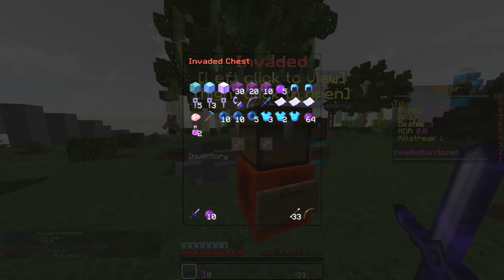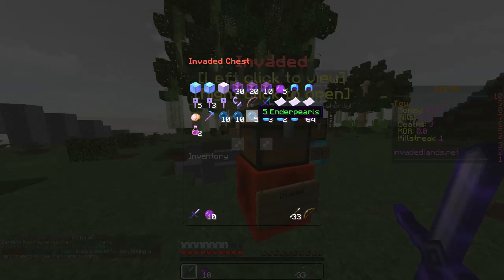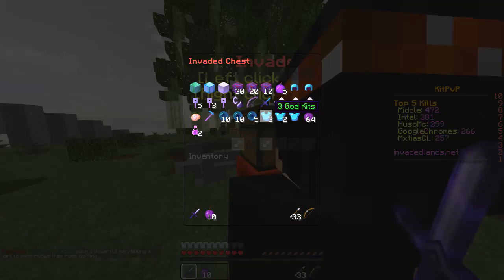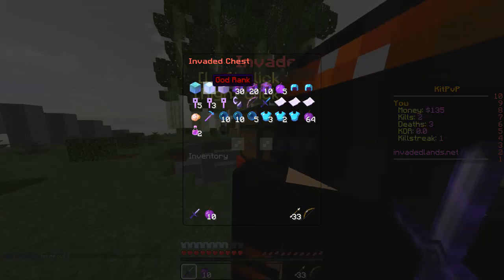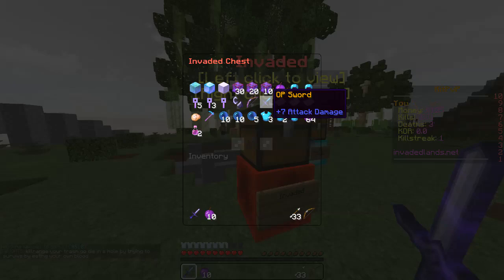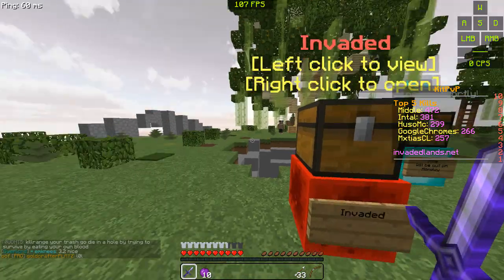And then in the Invaded crate, it's Overlord, God, Lord, 30 Minute, 20 Minute, 10 Minute boosts, 5 Golden Apples, some Grapples — that's horrible — God Kit, 2 God Kits, 3 God Kits, 2 Strength Potions, 5 Crate Keys, 3 Crate Keys, a Crate Key, 16, 10, and 5 Ender Pearls, a God Sword and God Bow, God Bow, God Sword, 50K, 25K, 10K in-game money, God Armor, and 2 Sets of God Armor. Very nice.